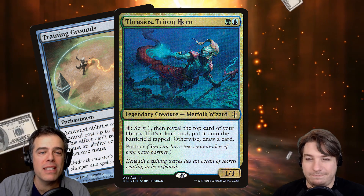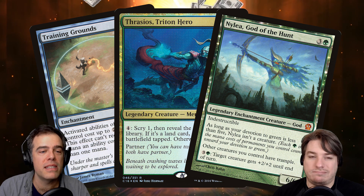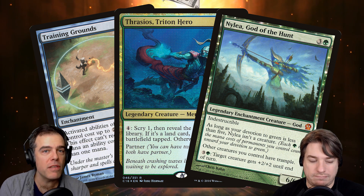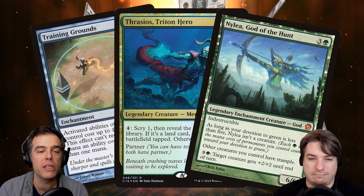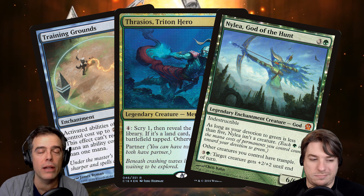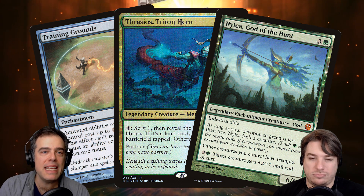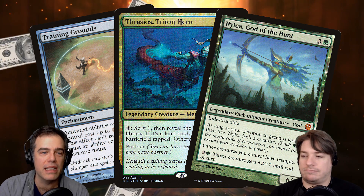The next most expensive card is Nylea, God of the Hunt. Nylea does two important things this deck wants to do: she gives all your other creatures trample, and she has an activated ability we can use multiple times to give a creature plus two/plus two until end of turn. So together, if we can make that cheaper or if we've got Elder of Laurels or any other way to pump, we can make any little ability creature a lethal attacker.